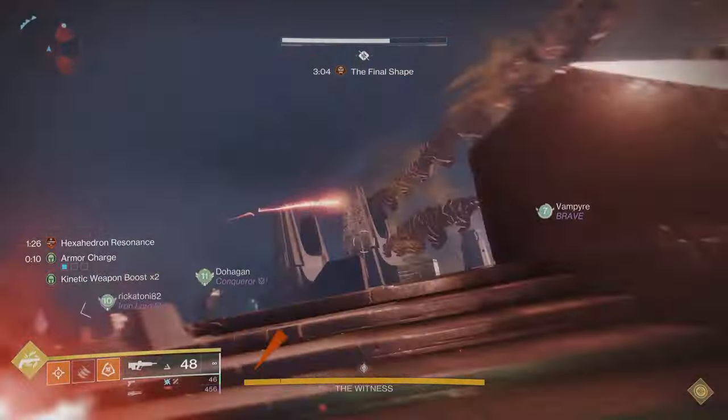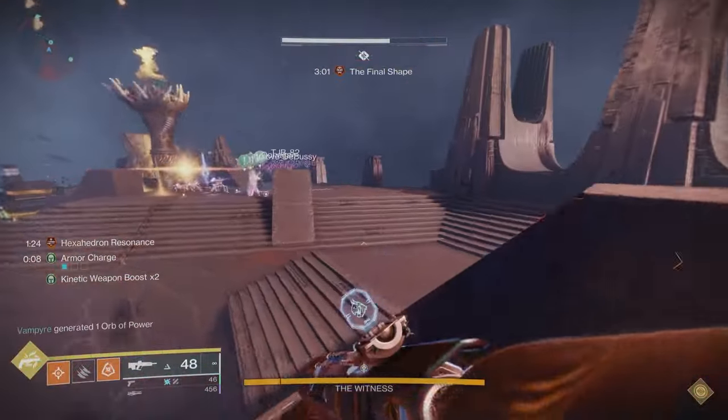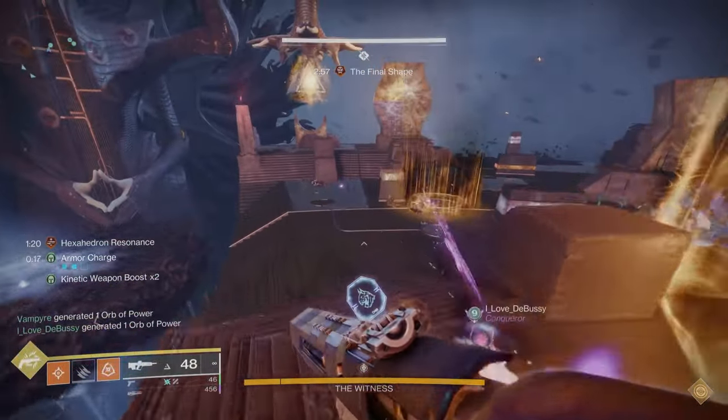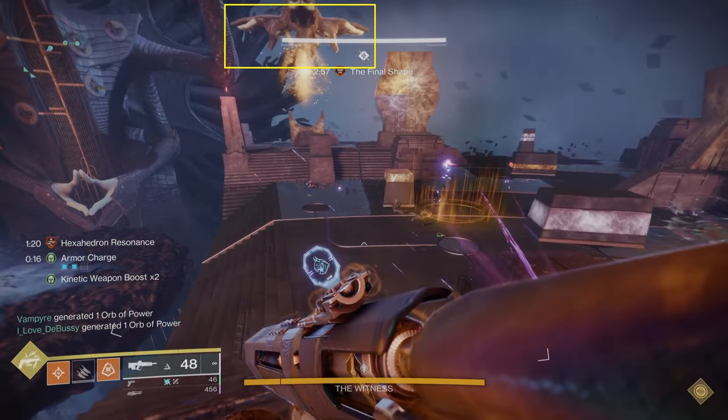The triangle green buff is the hand that's going down, so if you're doing that one, you'll obviously have to shoot that hand. One thing to keep in mind: since triangle moves all over the place, this is the most difficult one to do as a runner.